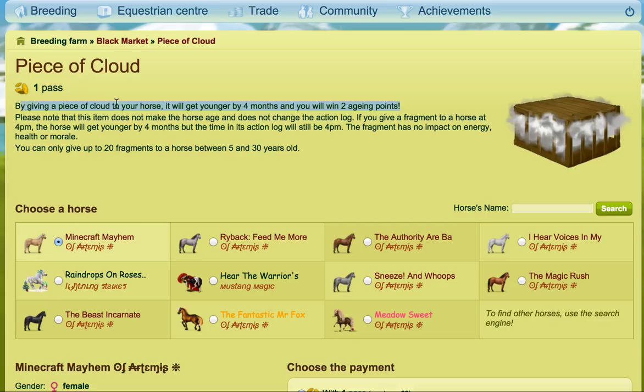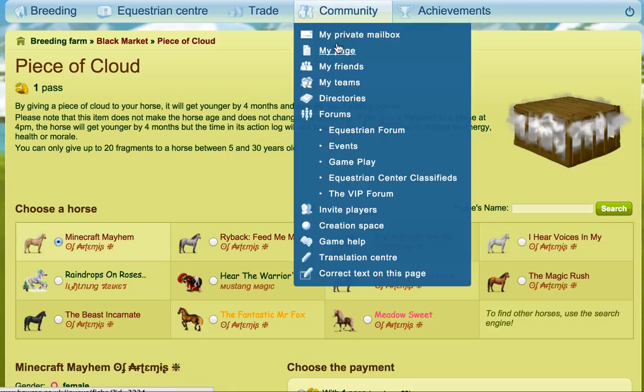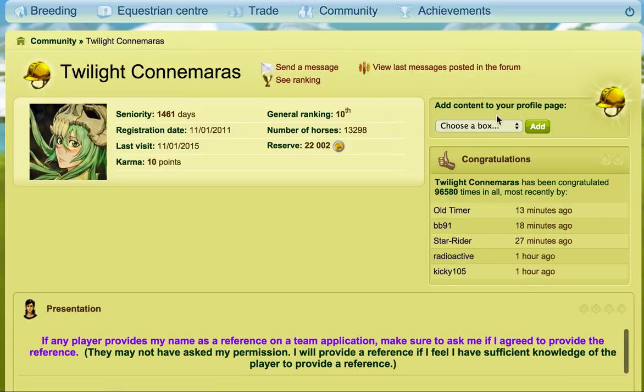The other thing you can do is that sometimes you get aging points as horse UFOs — you'll see the aging point bouncing around the screen and you need to click it to catch it. Sometimes you'll win one, two, three, four, or five, and the most you can win at a time is six.